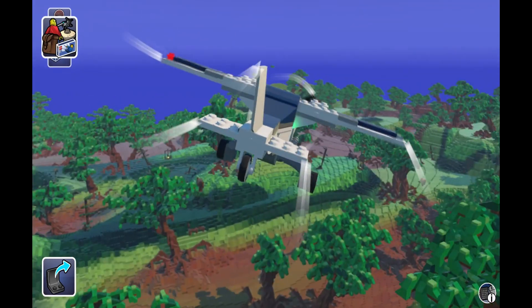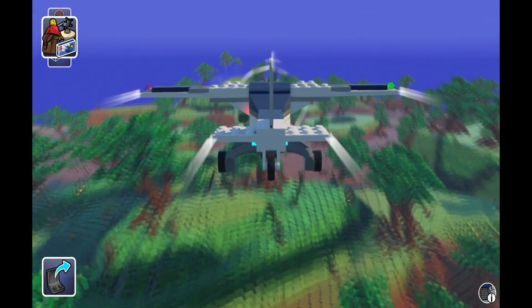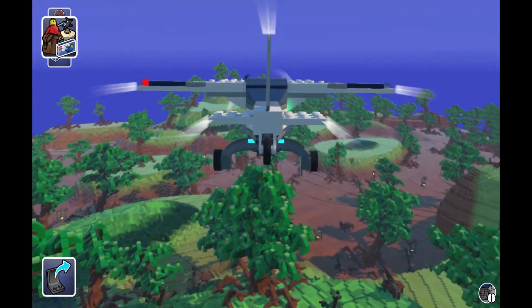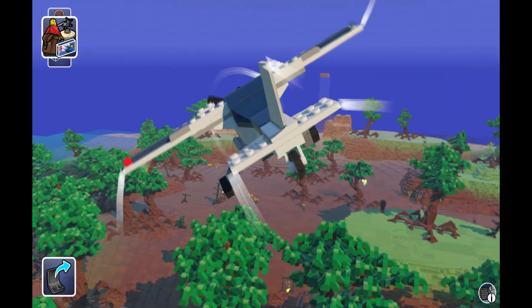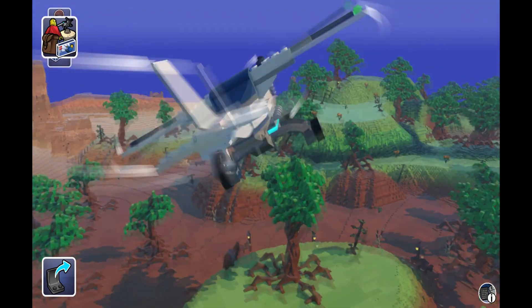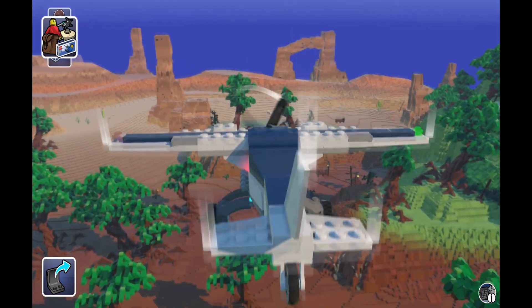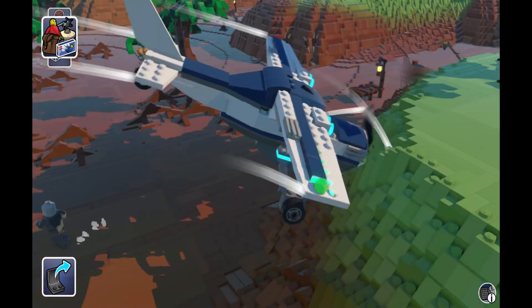Looking down below searching for little hidden treasures — you can kind of see there are little ruined towers or outpost-looking things where you can land nearby, and there are treasure chests in there with special items. I got an apple, and you'll see what else I get later on.